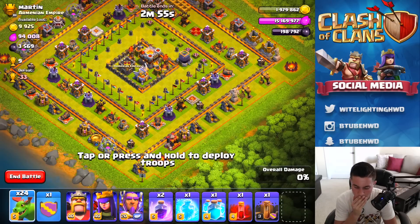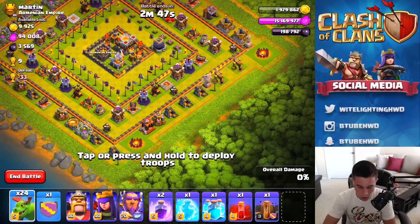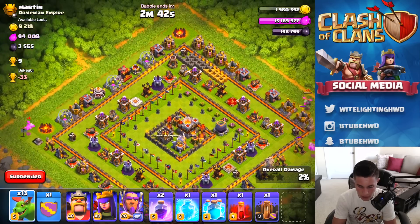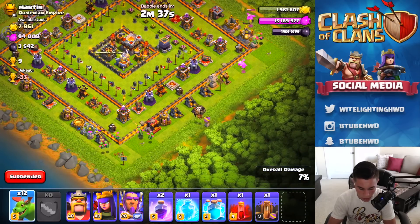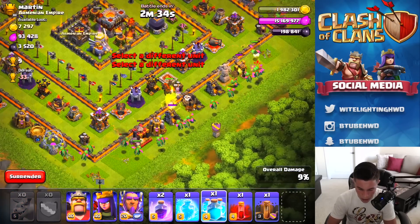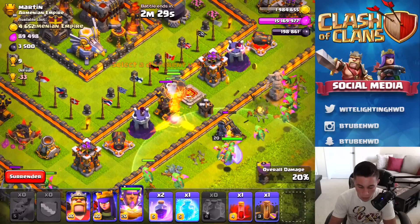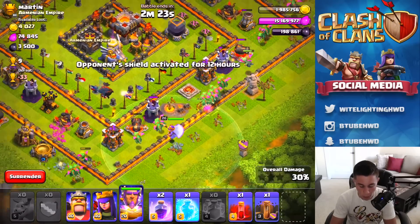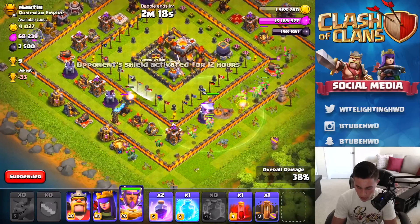We're gonna go in on this base. I'm kind of debating how I want to attack this — I'm gonna go in from the right side. We're gonna drop some baby dragons on the corners just to get those corner buildings going down, and then drop one on each corner over here to get some extra percentage. Then we're gonna do the lava hound on that air defense, and then we have one more lava hound and one more balloon from that brand new clone spell. The clone spell is gonna help both lava hounds go over and distract the other air defense.